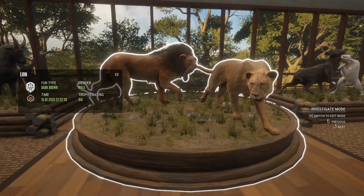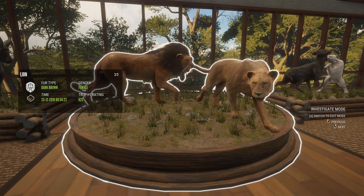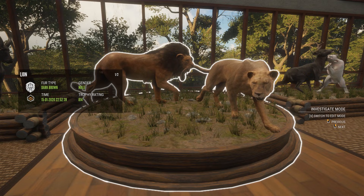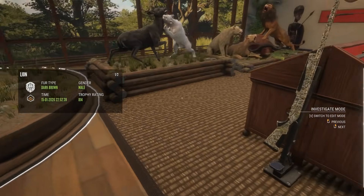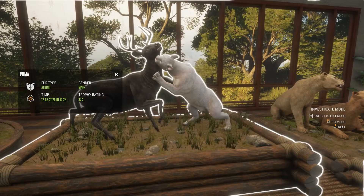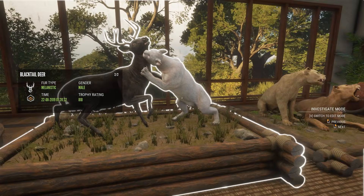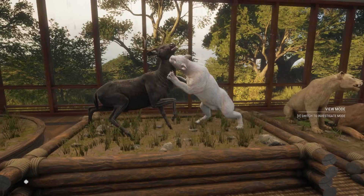Here you have another royalty mount — only rares, both of them are Dark Browns. These lodge guys have taken quite a while to get to where we're at now. This here is kind of cool: Male Albino and Male Melanistic, both gold scoring. It's a pretty sick multi-mount in my opinion.